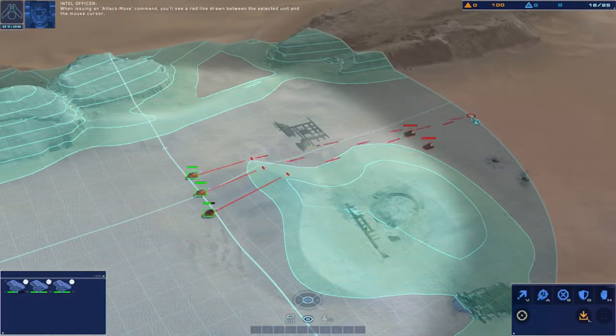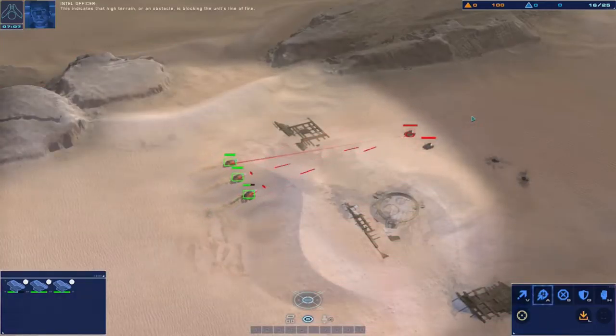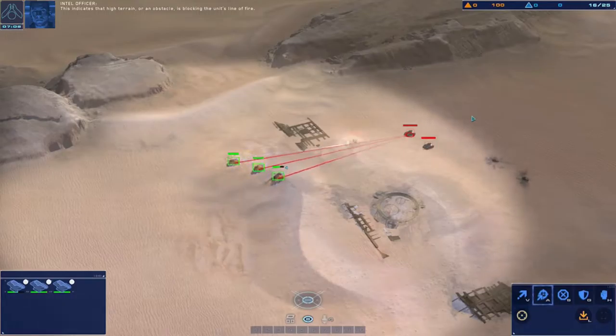When issuing an attack move command, you'll see a red line drawn between the selected unit and the mouse cursor. When this line appears broken, the selected unit cannot fire on its target.